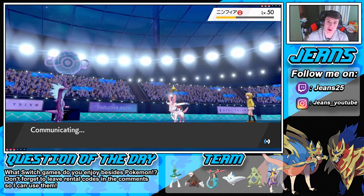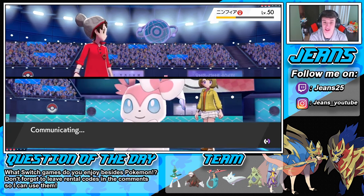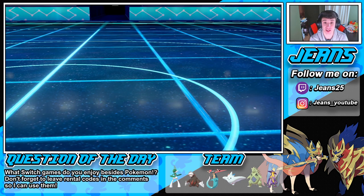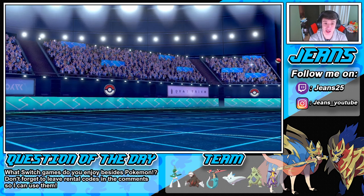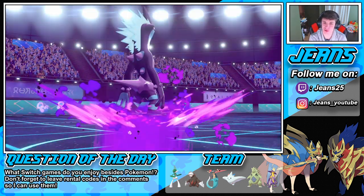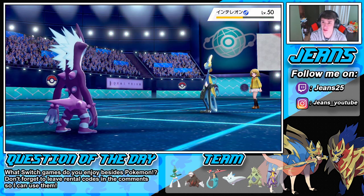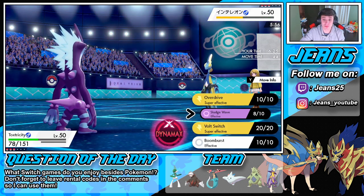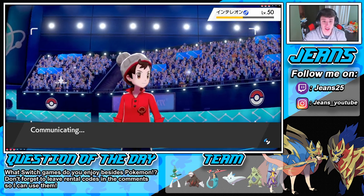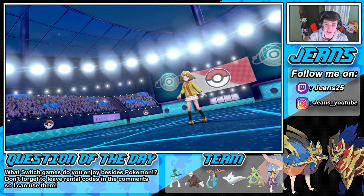Gotta watch out for that Hydreigon because it's probably rocking a Fire move for the Excadrill. He's gonna withdraw, saving his Sylveon, thinking we might have brought the dragon. He brings out the Inteleon. We're Trick Scarf into Poison move — hopefully we can get a Poison off on him. Still does a decent amount of damage. We should be able to outspeed with the Trick Scarf and be able to take him out. Let's go Toxtricity, coming up big.